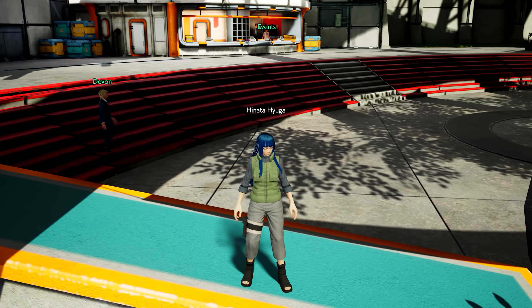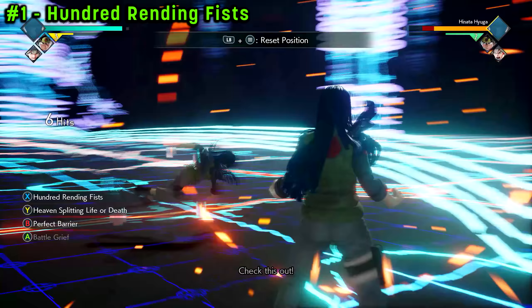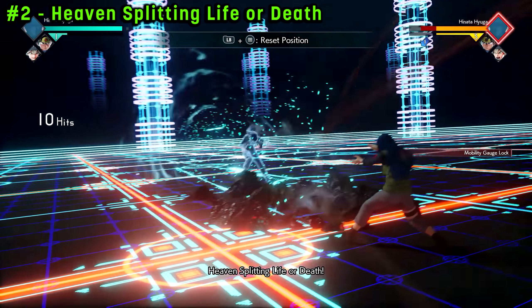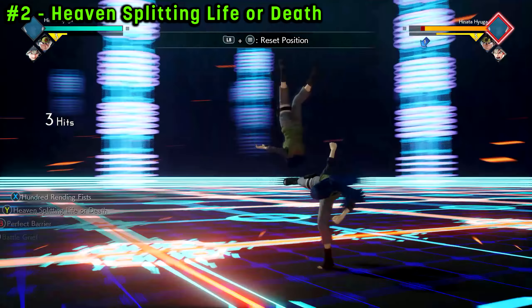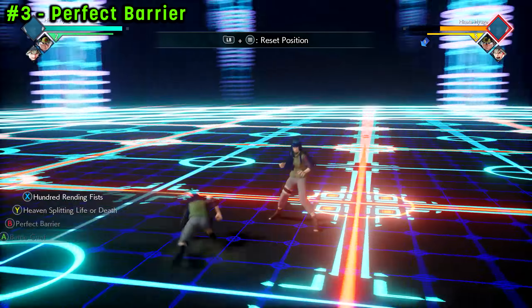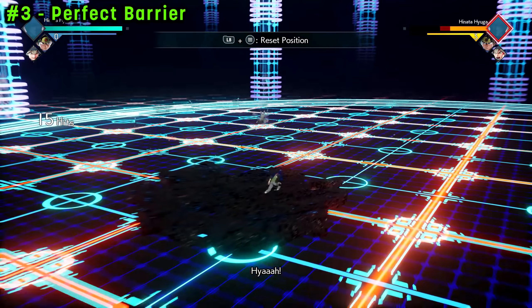Now you know how to get all the cosmetics you need for Hinata. Let's get into the actual moves. For our first ability, we're going to go with 100 Rending Fist — this is meant to simulate Trigram 64 Palms. For option number two, we're going to go with Heaven Splitting Life or Death, another Kenshiro move meant to simulate Eight Trigrams Air Palms. Special three is the biggest stretch of the imagination — we're going to go with Perfect Barrier, which is one of Cell's moves, but we're using it to replicate the effect of an Eight Trigrams Palm Rotation. It's a very big palm rotation, but it's a palm rotation nonetheless.